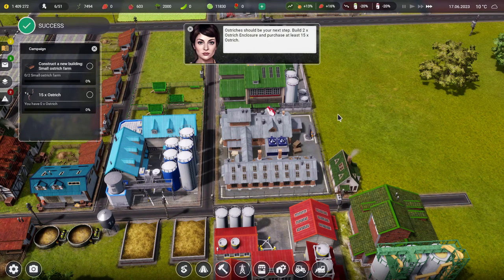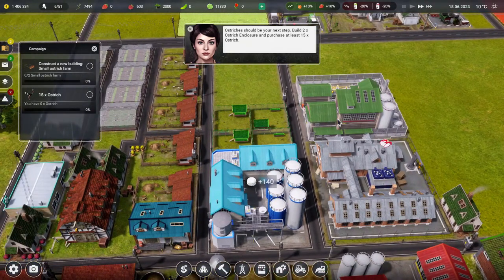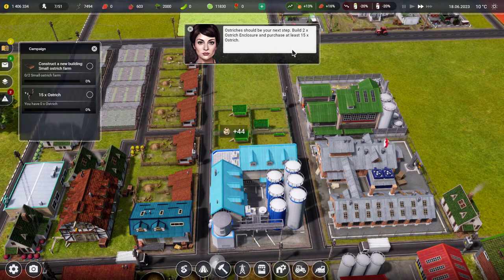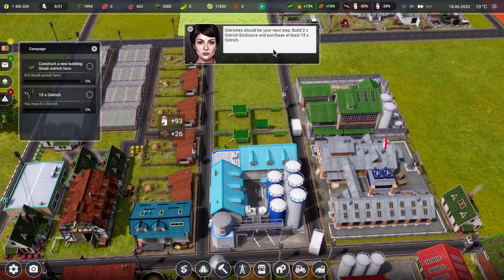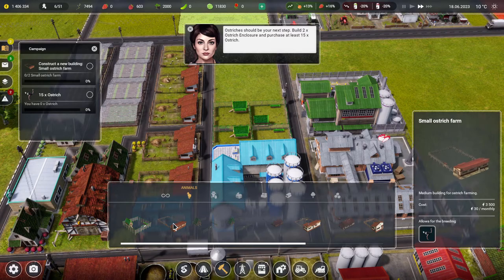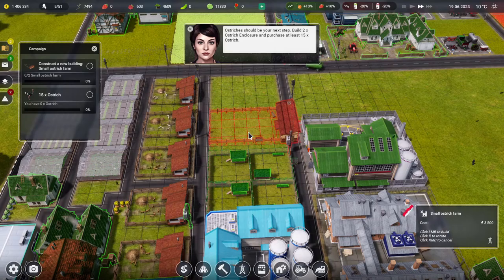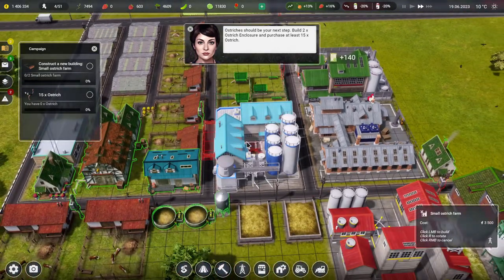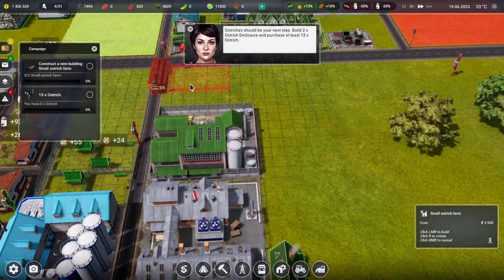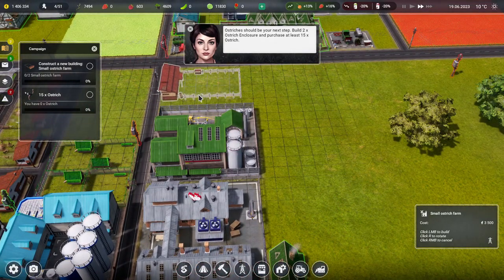All of our quail have arrived, and in all that time we've managed to produce a gazillion eggs. Apparently quails produce eggs very quickly. Now: ostriches should be your next step — that is exotic! Build two ostrich enclosures and purchase at least 15 ostriches. Let's get those sorted. A small ostrich farm — how big is it? Oh, just too big to fit in that nice gap. That's a shame.